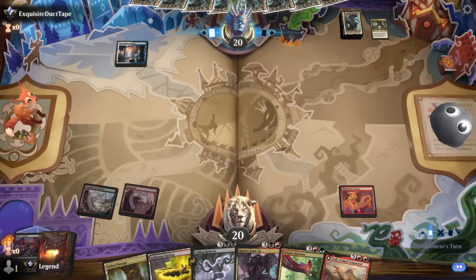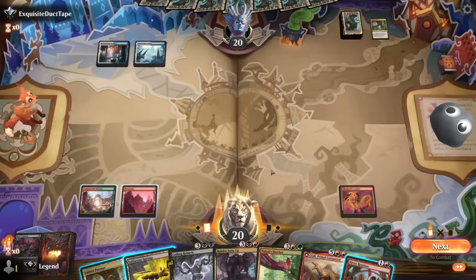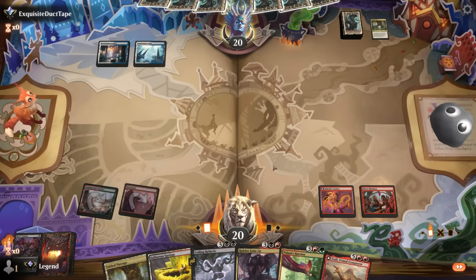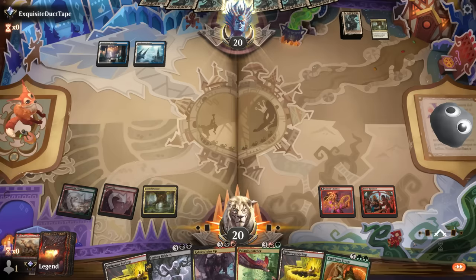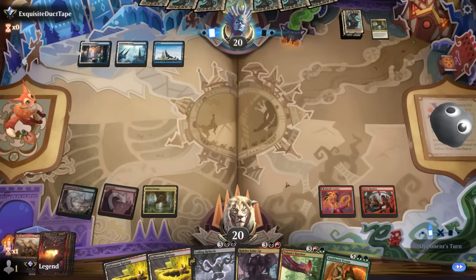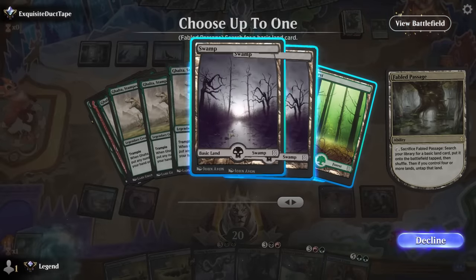Multiple reanimation spells — good. Bitter Triumph discarding A'Tally to bring back with Ragdos Joins Up — sure. Fetch a Swamp. No Cavern of Souls in sight yet, although the good news is that Lattice can turn into a dinosaur through a counter spell and potentially threaten lethal.